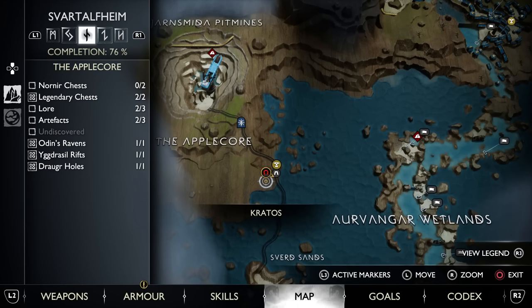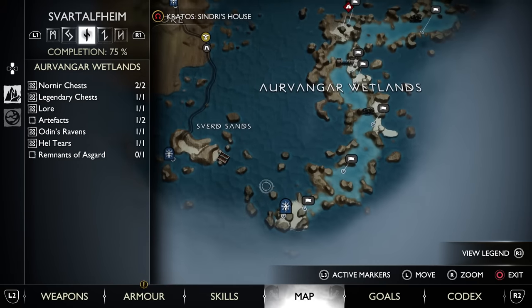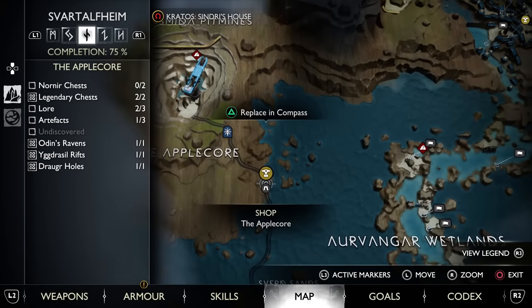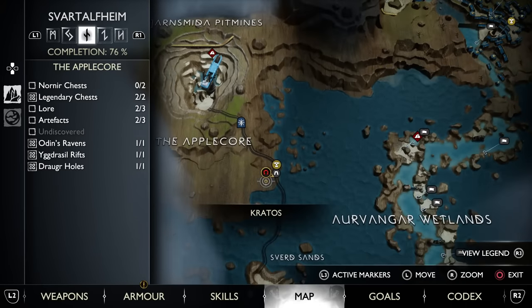Starting off with the Apple Corps: if you don't have the Mystic Gateway here, you're going to have to start in the Arvangar Wetlands, take the ferry up to the Spurred Sands, and then take the elevator shaft down towards the mines. You'll eventually be able to make it towards that Mystic Gateway where we'll be heading from.